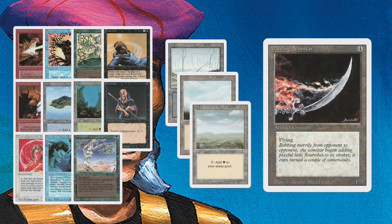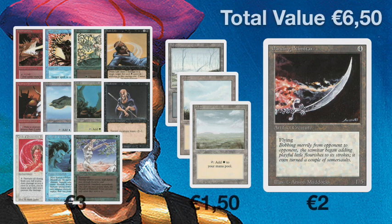Here we see Booster 4. I think this is the weakest of them all, to be honest. The Dancing Scimitar — you could ask like 2 euros, maybe 1.50 for it in mint condition. Then we've got the basic lands at 50 cents each. The commons are not really the commons you're looking for in the revised slot. So altogether it's about 6.50 euros.